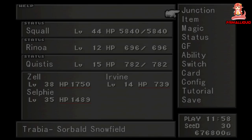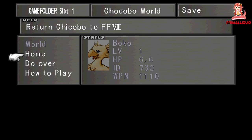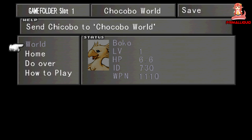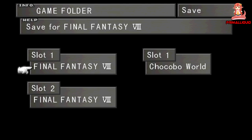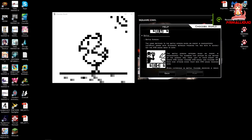Okay, now onto number 1. This is what I'm expecting nobody to know about, since back on the PS1 version of the game this was almost impossible outside of Japan, and only really became possible when the game was ported over to Steam. And that is Chocobo World. I'm not going to get into what Chocobo World is other than the fact that it can give you the best items in the game from the second disc after Fisherman's Horizon.